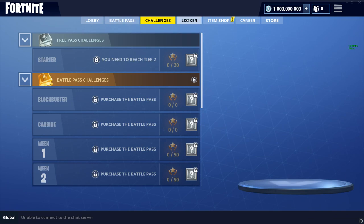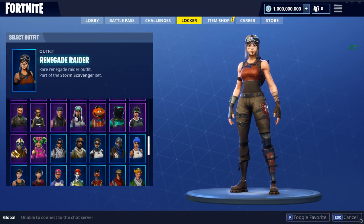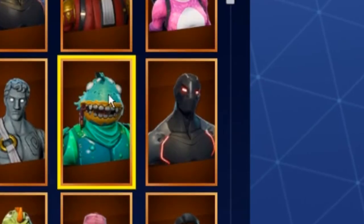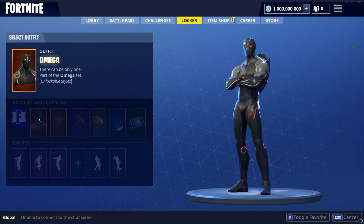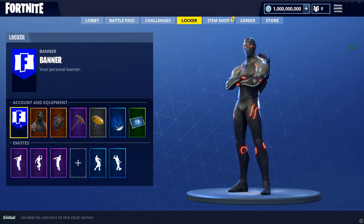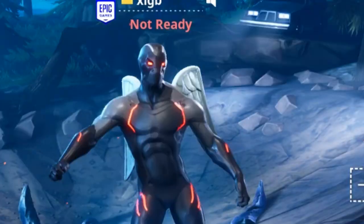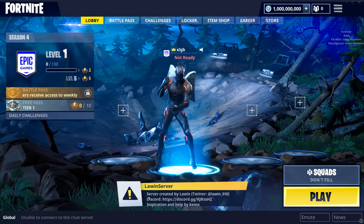Now we're going to put on some skins and equip the Omega skin. I think yeah we had unlockable styles, but it doesn't give you any styles in this. Now you can actually emote, which is pretty cool — in the previous versions it couldn't emote. Shout out to Lyon for making this.